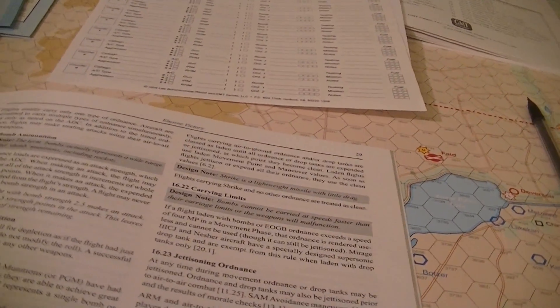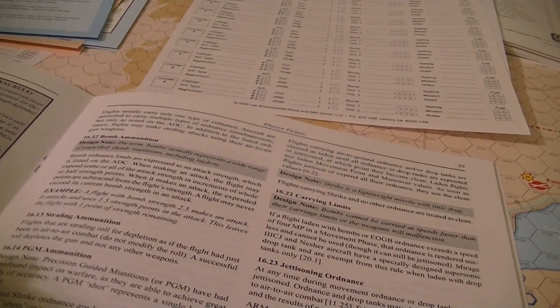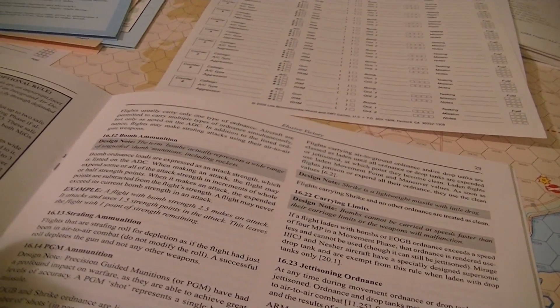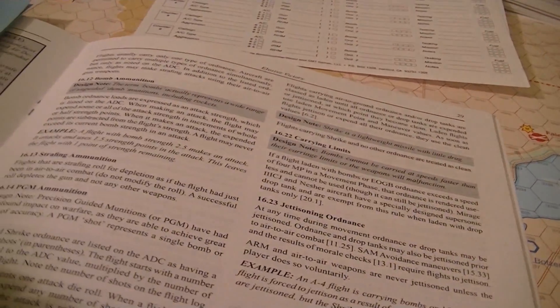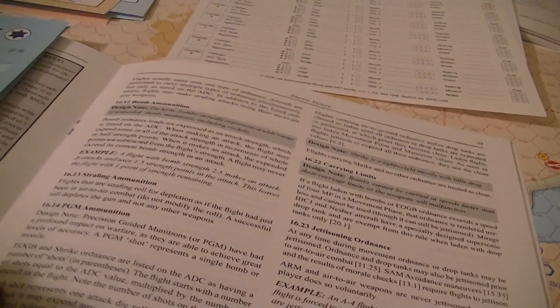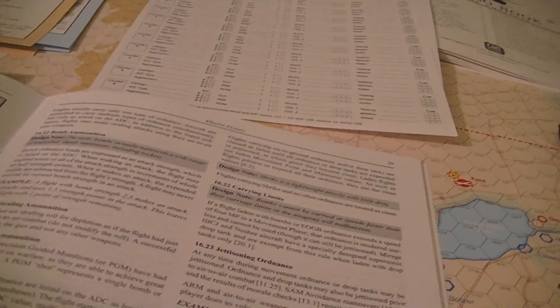Flights that are strafing will roll for depletion as if they were in air-to-air combat, depleting just the gun. Precision guided munitions may exist. The EOGB and Shrike have a number of shots listed on them in parentheses. The flight starts with a number of shots equal to that value multiplied by the number of aircraft in the flight, because each plane has its own load, and you note that number of shots in the flight log.